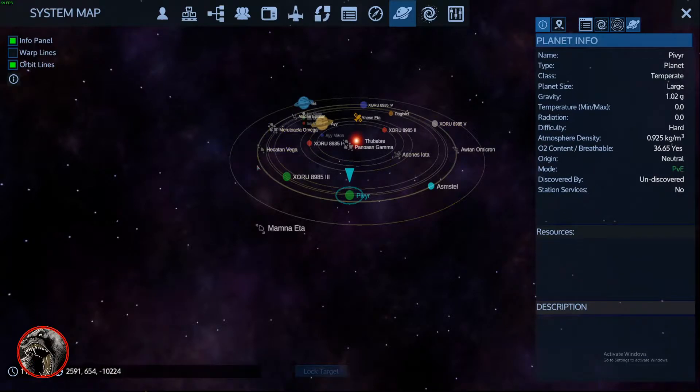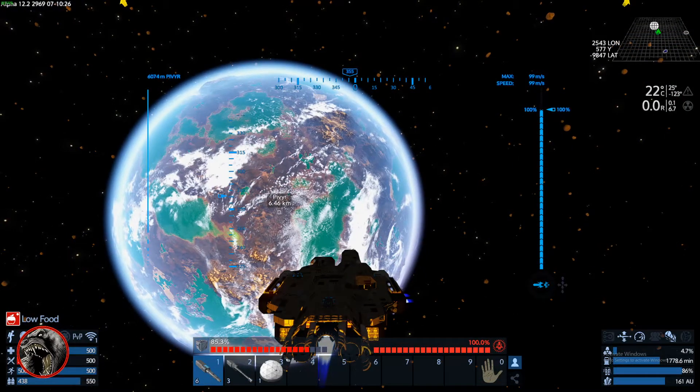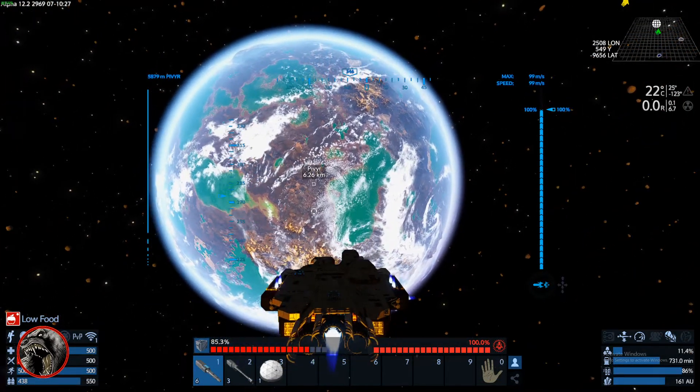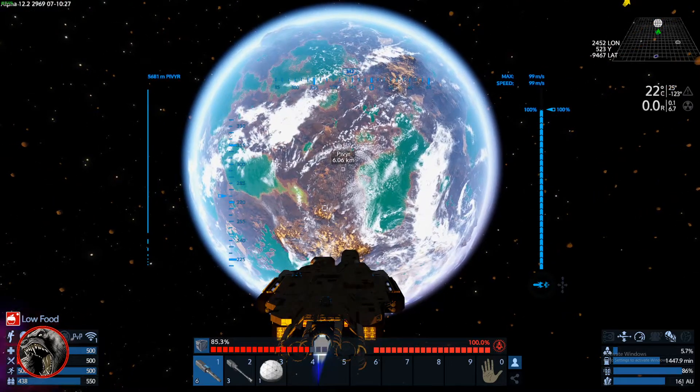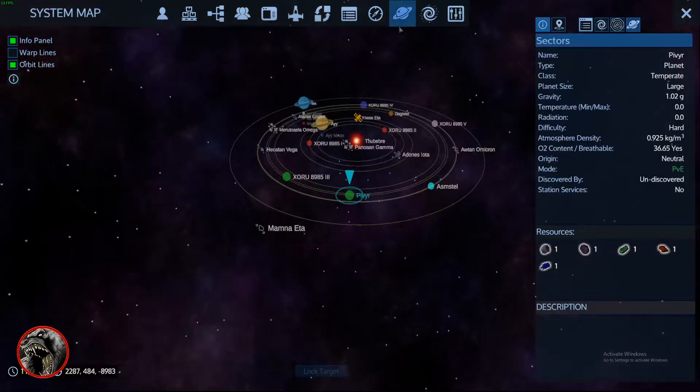I've been on the search for hard maps. Hard maps are actually kind of hard to come by, believe it or not. Especially with planets, for whatever reason, they're just not as plentiful as you would think. And sometimes you always got to check the gravity before you enter a planet, because if it's above four, you have a high probability you're not getting off of it.